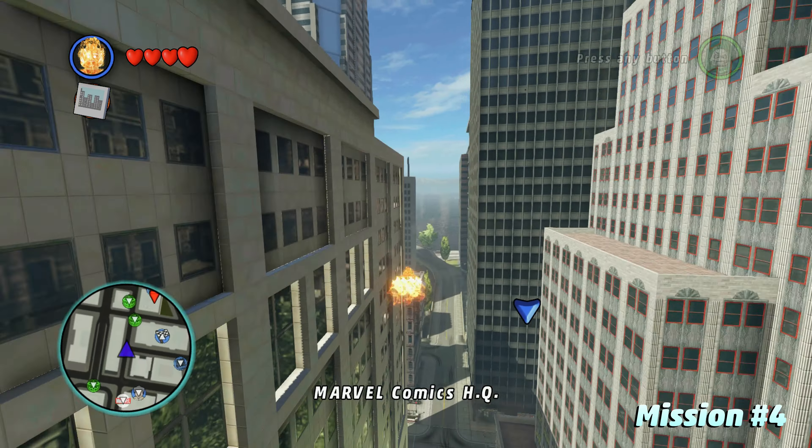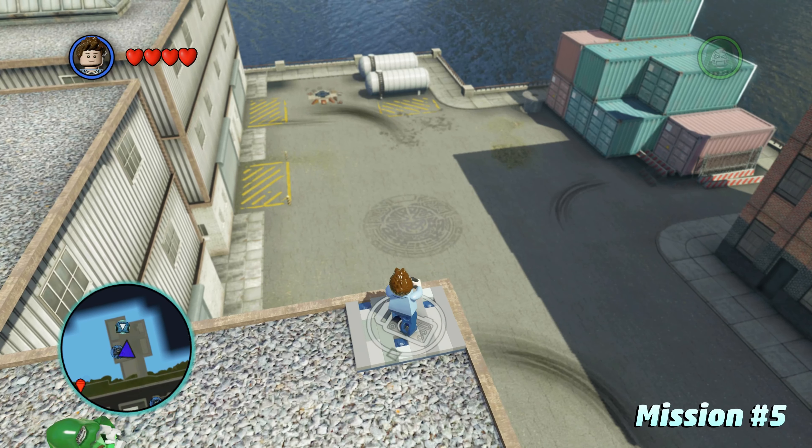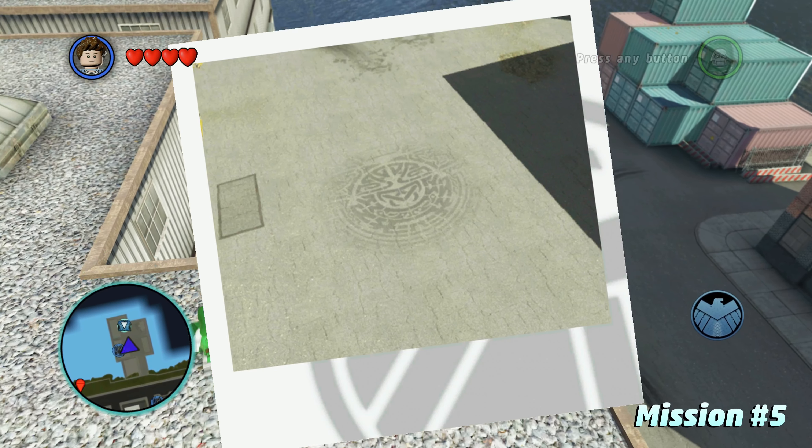Mission number 5 is going to have us take a picture of the mark that Thor leaves behind when he teleports to Asgard using the Bifrost. Not sure if there's a name for the mark on the ground, but in the story mode he leaves a mark, so we're going to fly all the way over here to where he did that in the cutscene, switch over to Peter Parker, and he'll take a picture of that Asgardian logo on the ground. Then switch back over to Human Torch, fly all the way back to J. Jonah Jameson, hand him the picture, and collect the next gold brick.